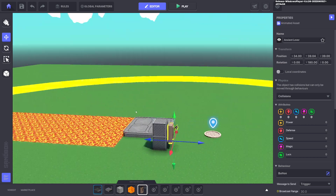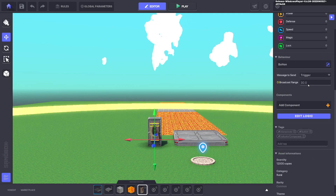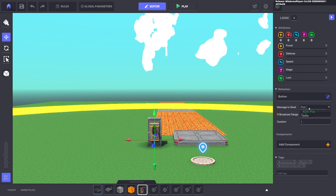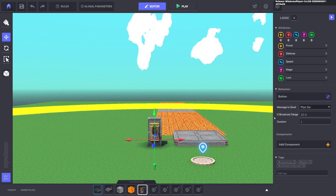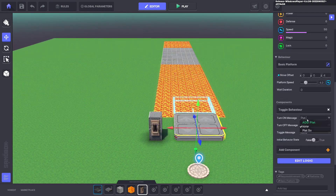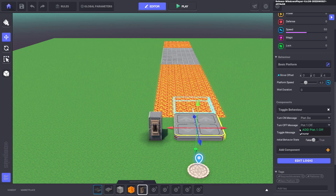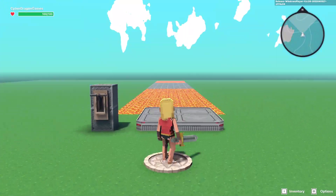Get rid of the indicator. Set the button's message to send to 'plat.go' — that's all it does. When we push this lever it will send the message 'plat.go', and on the platform we set Turn On to 'plat.go' and the message off to 'plat.1.off'.